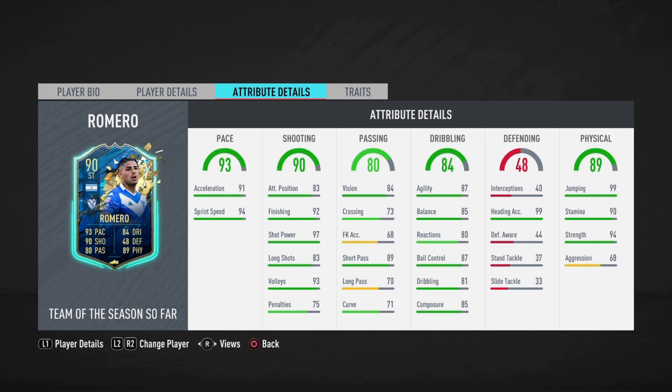And lastly, the physical of 89. 99 jumping, 90 stamina — should last through the whole game. 94 strength as well, really good combination with the 85 balance. 68 aggression — it's not good, to be honest, but hopefully that high strength and balance can help this card out.